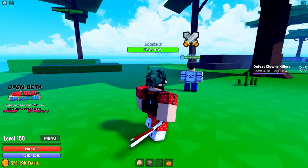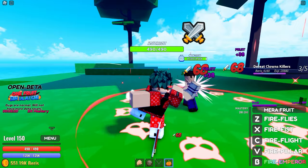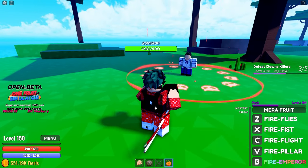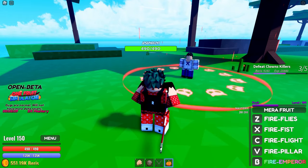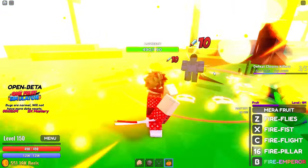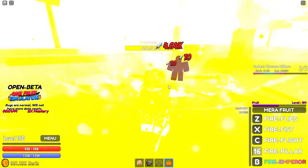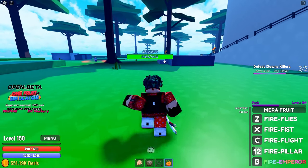Let me show you guys the difference. So a normal hit — let's say from fruit — it's 68, right? Let's see with the Haki: 125. That's a difference. Maybe also like a fire pillar without Haki — 1,390. And we turn on Haki: 4,640. That's a big, big difference.